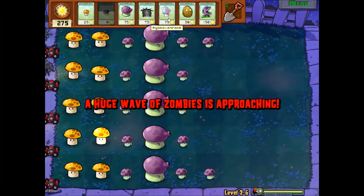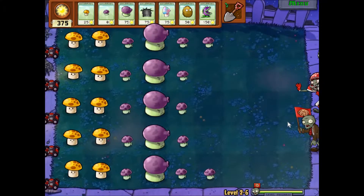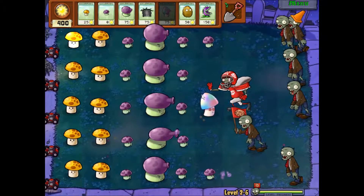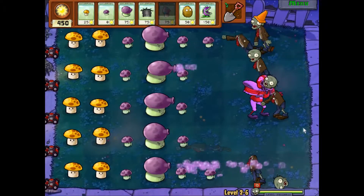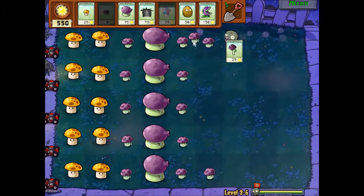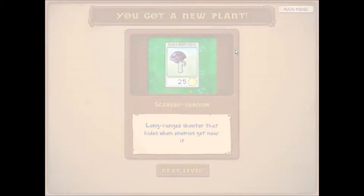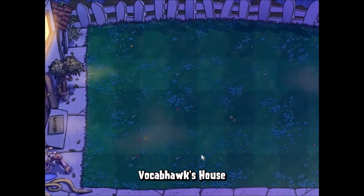I'm just saving the sun so that wherever the football zombie shows up we can hit hypno-shroom, and if need be we can put down a chomper. We got a football zombie — you'll get to see what happens. We're not even putting a dent in his helmet, so they're gonna turn around and eat each other and our guy wins. Look how quickly he decimated that zombie! And this is the scaredy shroom — a long range shooter that hides when enemies get close.